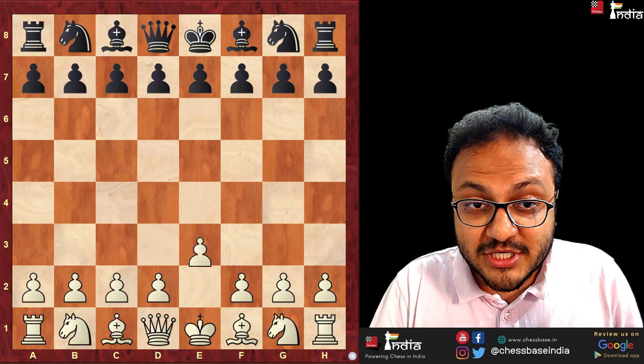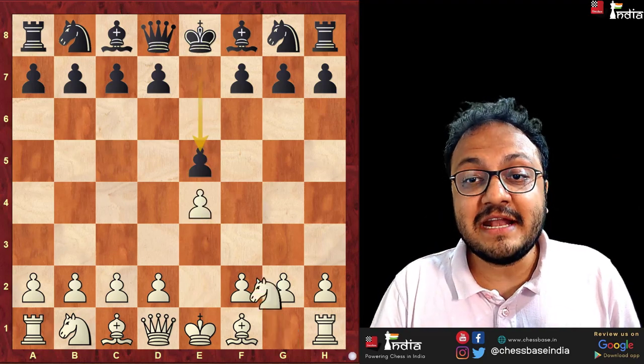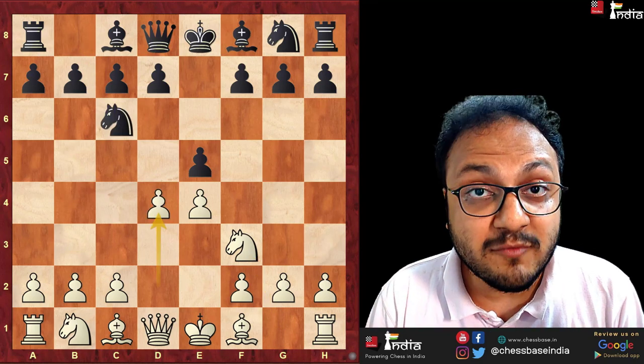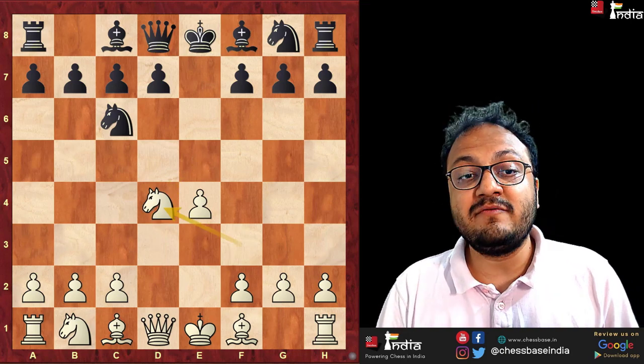Let's have a look at this position where you go e4, e5, knight to f3, knight to c6 — all very normal. Then you push your pawn to d4. Now after e takes d4, knight takes d4.